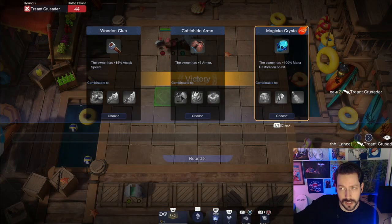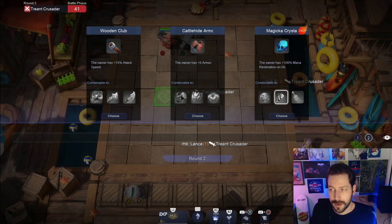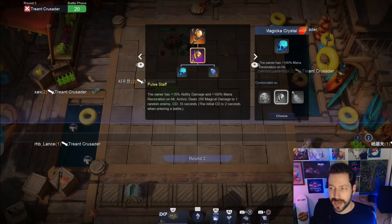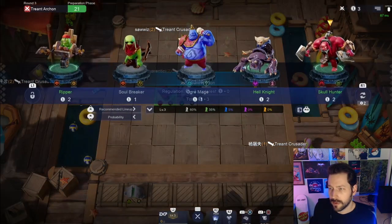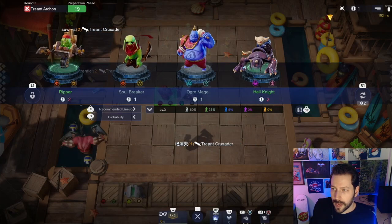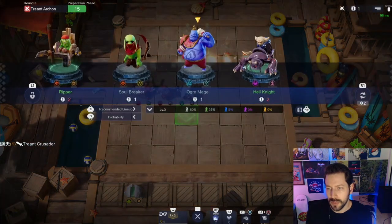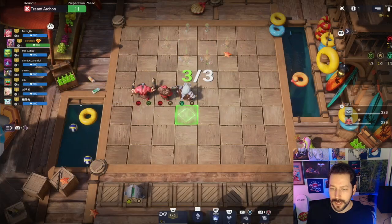There are a few items, depending on what you're building or what you want to build, that are more important than others. For instance, a Magicka Crystal is a great item if you also find a Magicka Staff and make a Pulse Staff - it's one of the best early items in the game. Let's see what else we get here. Oh, another cave unit - ask and you shall receive! Two cave, one beast.